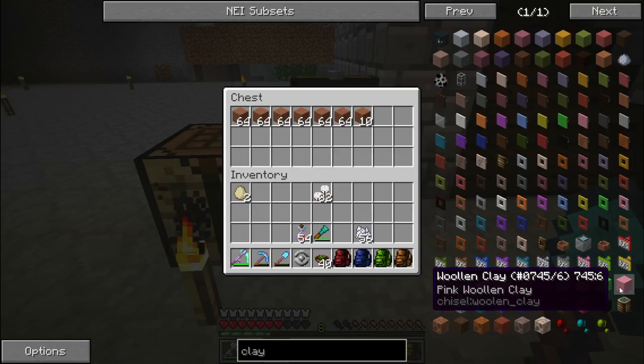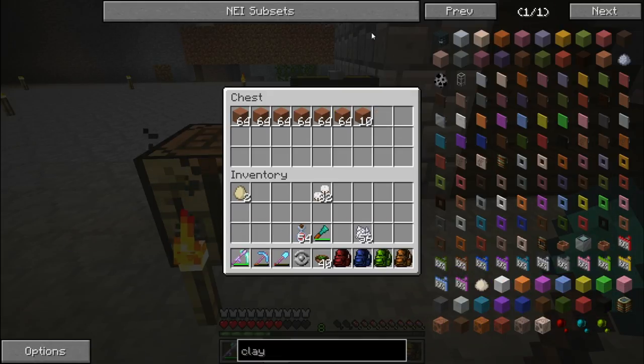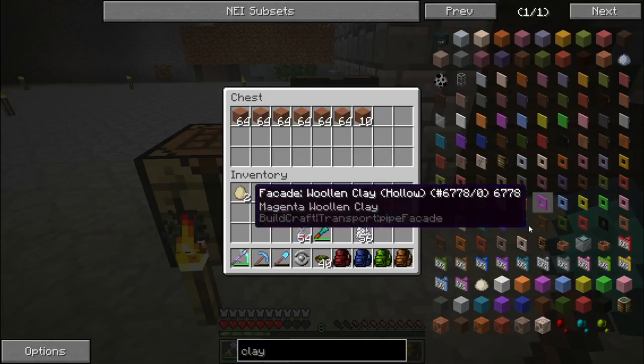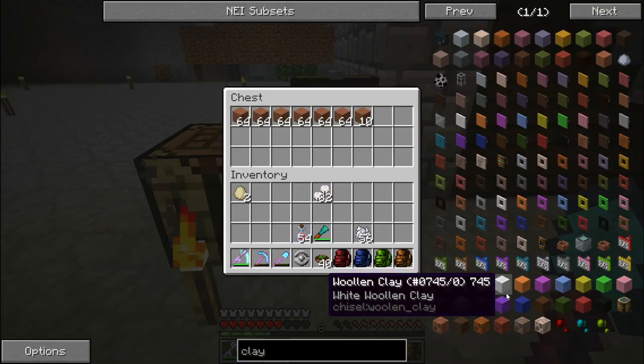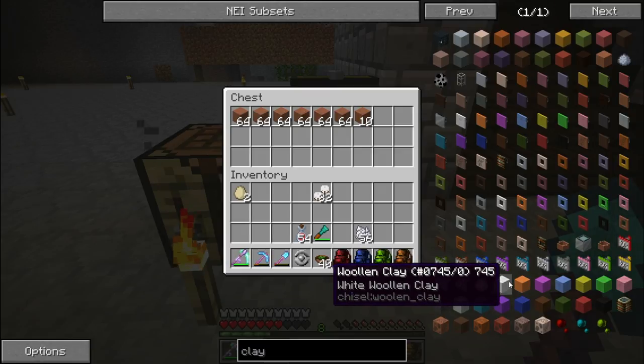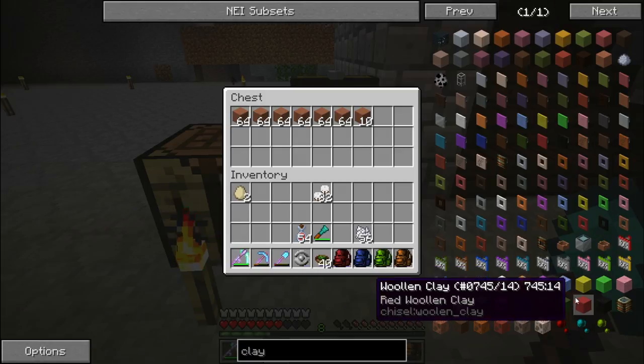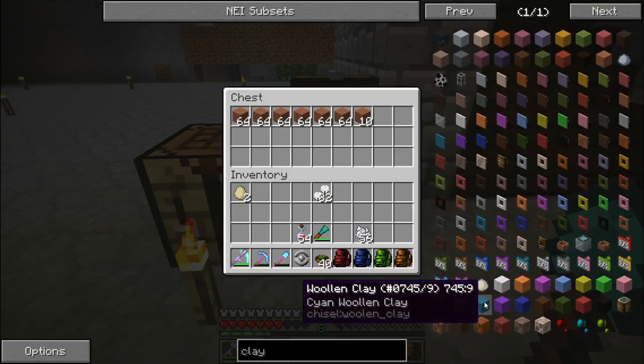So I think we're going to go ahead and make some of these. The only thing is, to make them you need the same colour clay and wool, but they're part of the chisel mod so I can do something a bit cheaty — if I get an entire stack of one colour I'll be able to chisel it into other colours so I don't have to obtain those dyes.